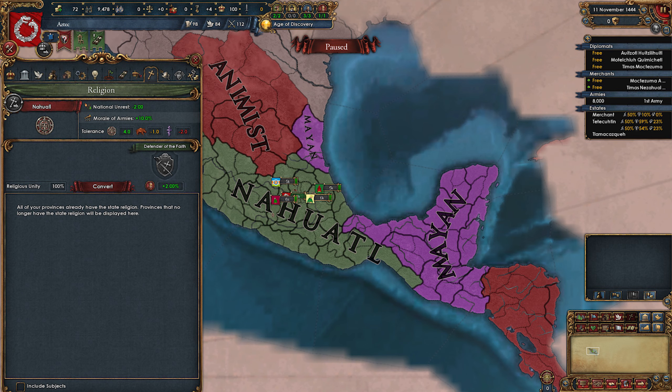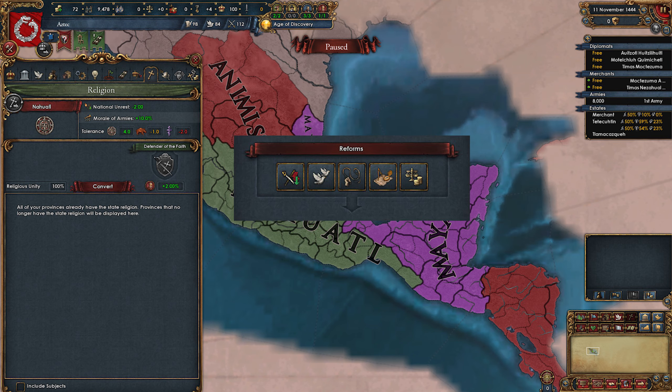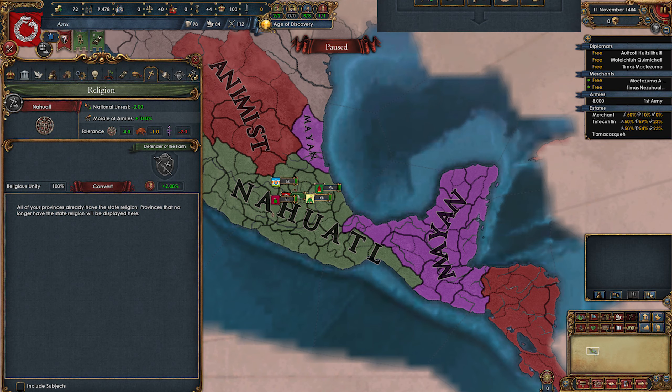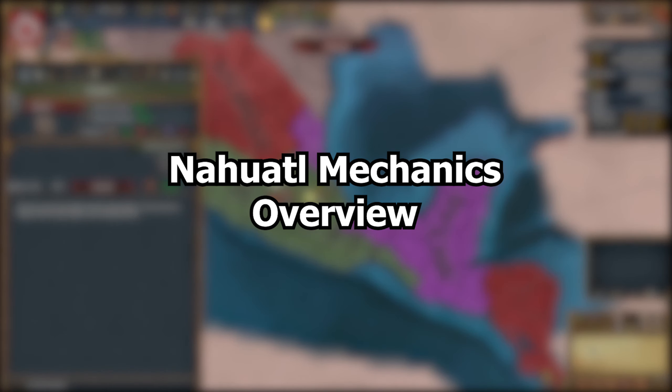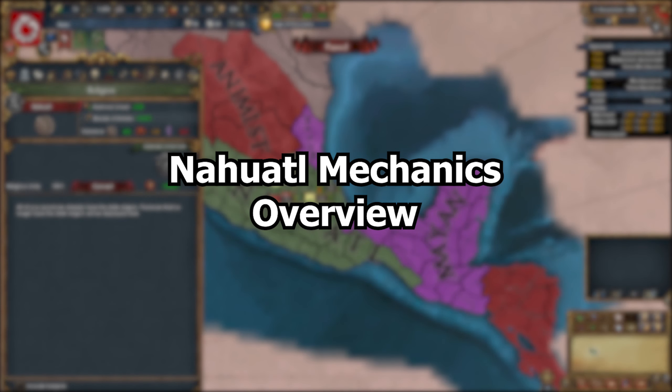However, it is a fairly strong religion. We can get five reforms from it, which are permanent modifiers as long as we are Nahuatl. There are modifiers for discipline, war exhaustion reduction, stab cost reduction, diplo relation slot, and an extra colonist. They are really useful perks that are good for any style of gameplay. Nahuatl mechanics though are quite different from the usual old world religion mechanics, so let's go over them quickly as that will decide our moves as Aztecs for the first few decades.